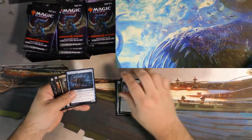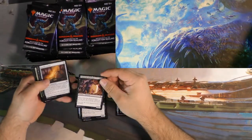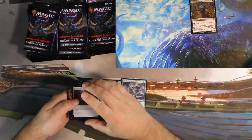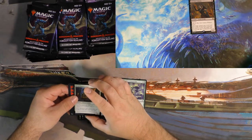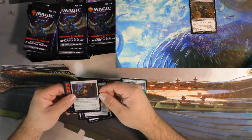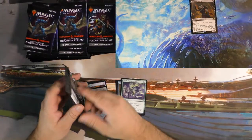Anything cool for the commons and uncommons yet? Clattering Skeletons — I like that card, actually. It's pretty fun. Forsworn Paladin, black. It's a one-drop that does things. You can't really go wrong. It's got Menace, you can put some equipment on it, slap some things down and wreck somebody's day, maybe.